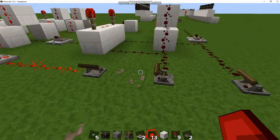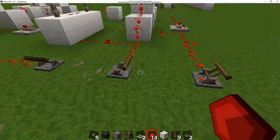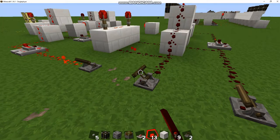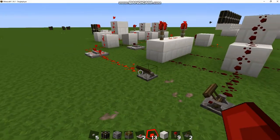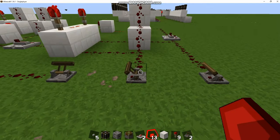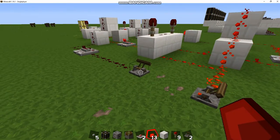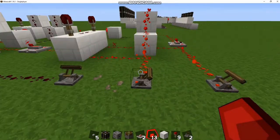So inputs one and two, and then it also gives you a third toggle here which controls how the inputs are interpreted. By changing the state of this switch you can switch it from an OR gate configuration to an AND gate. Right now when this switch is off it's in an AND gate configuration.